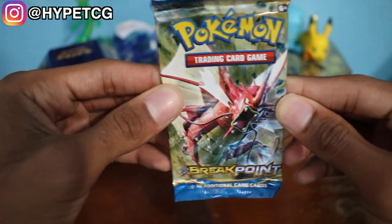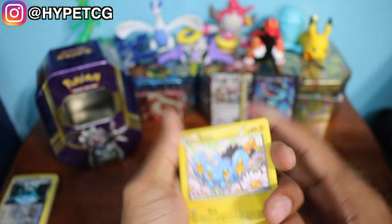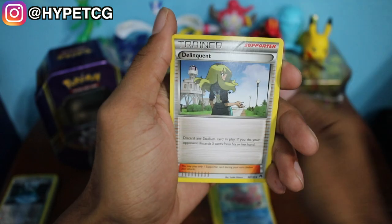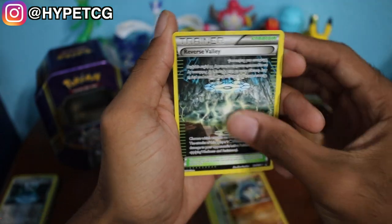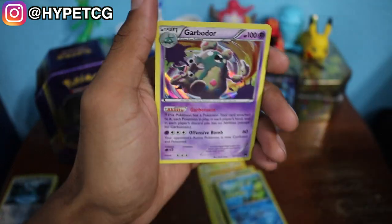Last but not least, we have the Mega Gyarados Breakpoint pack right here. Here we go: the last pack — we have a Shinx, a Numel, a Croagunk, a Rattata, a Corsola, a Delinquent, a Gabite, a Reverse Valley, a Froakie Reverse Holo, and last but not least we have a Garbodor Holographic Rare right there.